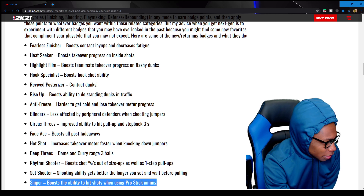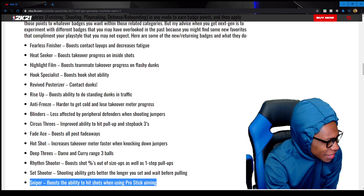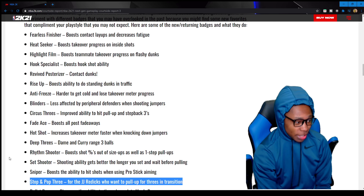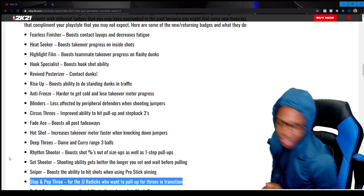Sniper boosts the ability to hit shots when using pro stick aiming. I don't use the pro stick, that stuff is difficult. Stop and Pop Three — for the JJ Reddick types who want to pull up for threes. Oh my gosh, this is gonna be crazy for making pull-up threes in transition.